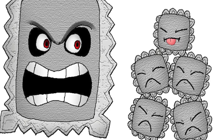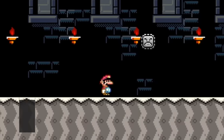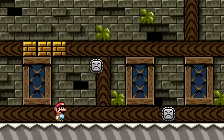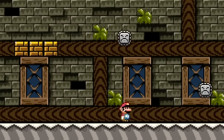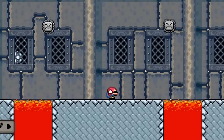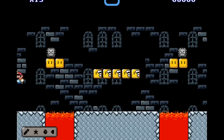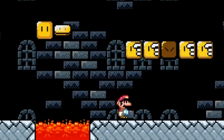Have you ever wondered what a baby Thwomp would look like? A Thwimp is just a fun-sized Thwomp that can jump around but still hurt Mario. They're not too difficult to avoid, but they jump in a curved pathway, which can definitely add some flavor in your next castle course. They can also be placed to jump on top of question blocks for more risk versus reward for Mario.